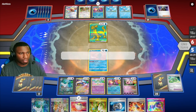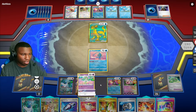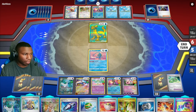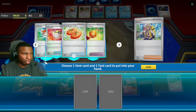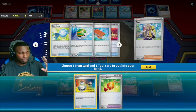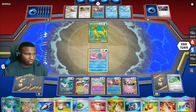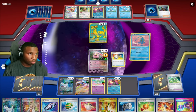I'm excited to see what I can do in my very first regional. I need a Switch or an Energy. I only used one Earthen Vessel. Let's Arven — the Vessel is not in the deck, but Switch is there. We're good. Let's go ahead and Switch into Scream Tail and take out the Bibarel. So no draw power for him outside of Greninja.